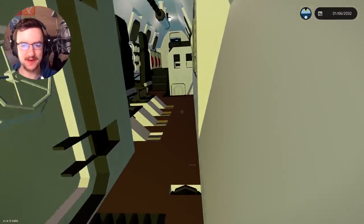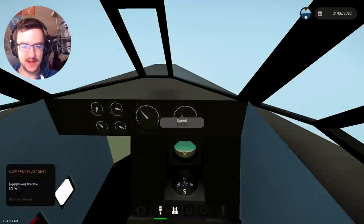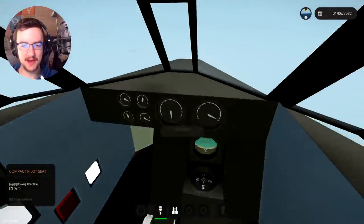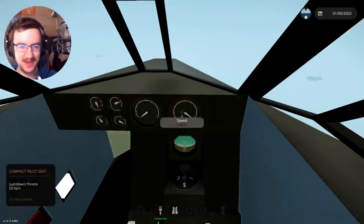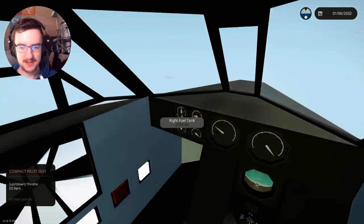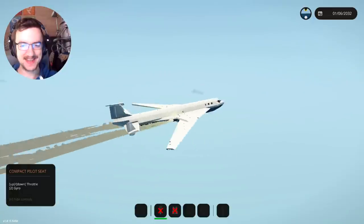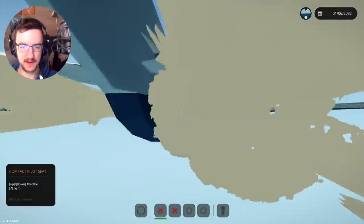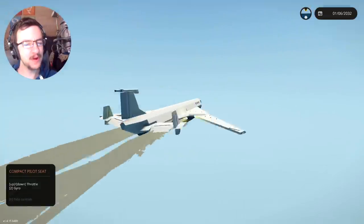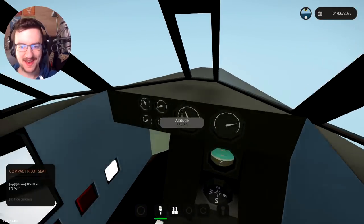Let's see if we can move that fuel around. So in the front, we're going 118 — I'm going to turn on the afterburners. Now we're going 136. That's a pretty big increase, but not as much as I thought it was going to be, unfortunately. We are using a hell of a lot more fuel though. Let's turn on the reserve pumps and see if it works. Oh wow, yes it works! It totally works. Our reserve fuel pumps actually do work. Fantastic. I think we might need even more reserve fuel — I might put it in the rear, but we'll have to see. Our reserve fuel works, our afterburners work. I'm actually very happy with this.